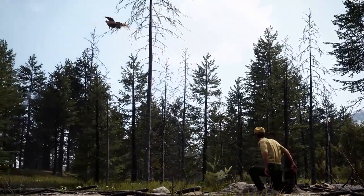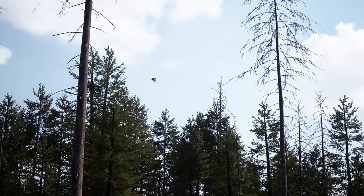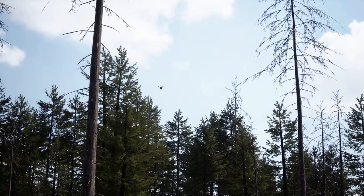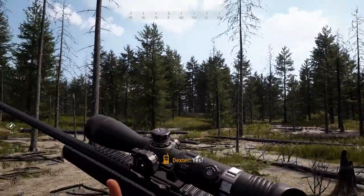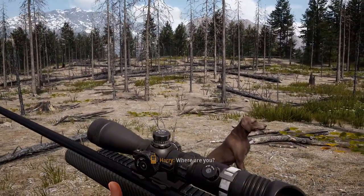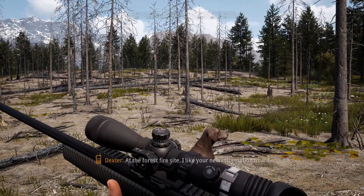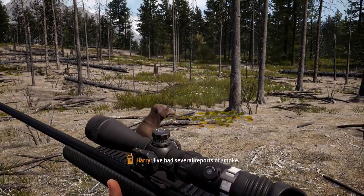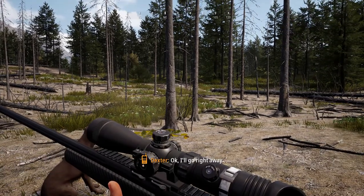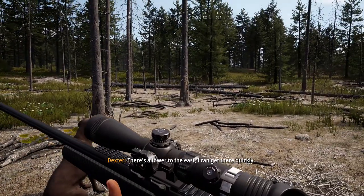Dexter, it's Harry. Can't answer right now. Dexter, come in please. Two seconds. There you go. Where are you? At the forest fire site — I like your new information board. Thank you. Can you quickly climb a lookout tower? I've had several reports of smoke. Okay, I'll go right away. There's a tower to the east, I can get there quickly.